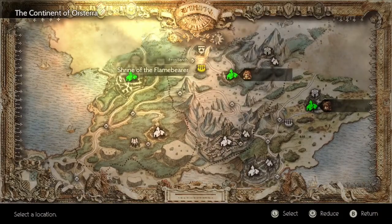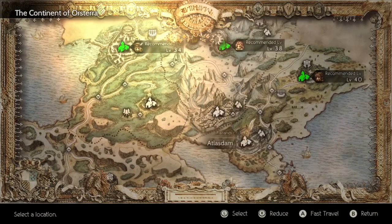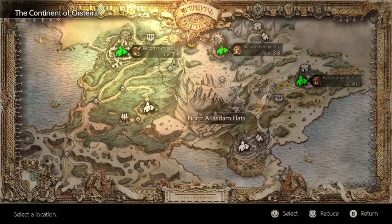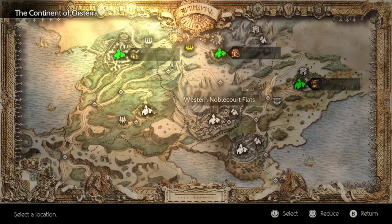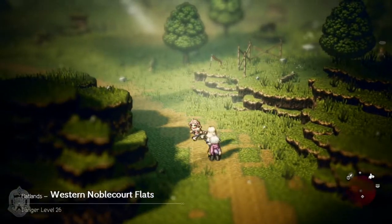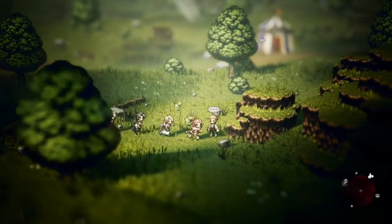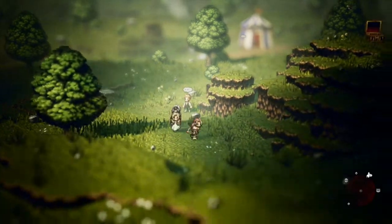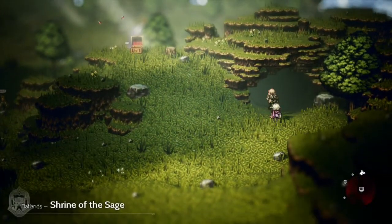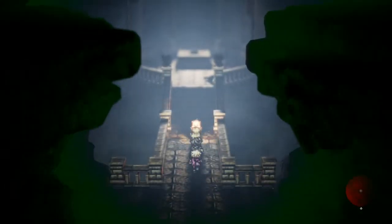And finally, for the last job, fast travel south down to Atlas Dam. From here, take East Atlas Dam Flats northwards to reach North Atlas Dam Flats, then northeast to reach the Western Noble Court Flats. Once you reach the Western Noble Court Flats, instead of following the path, just go northeast up this hill — you'll know you're going the right way when you pass a boy with a conversation bubble. Keep going east up the hill and you'll find the Shrine of the Sage and get your last secondary job, the Scholar.